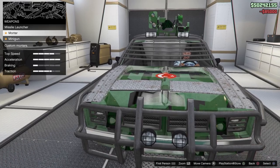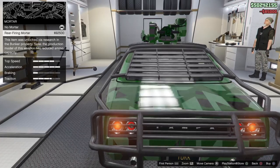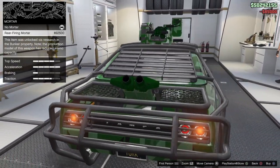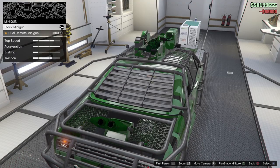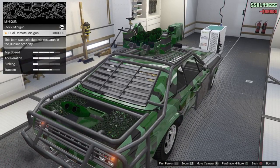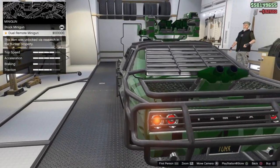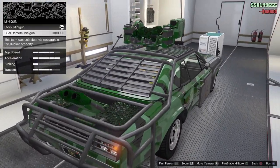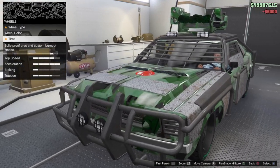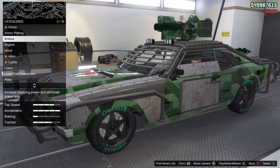First, you have the missile launchers at the front for 85k, then the rear-firing mortar for 92k. The last type is the dual remote minigun. When you buy it, the stock edition already has a fixed minigun, but the big difference is that the stock edition is fixed — you can't aim freely. The upgraded dual remote minigun lets you aim freely and is also dual. In my opinion, this is the best weapon, so definitely go for this one first if you don't have a lot of money.